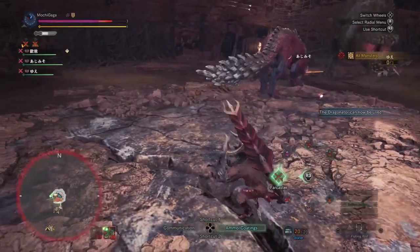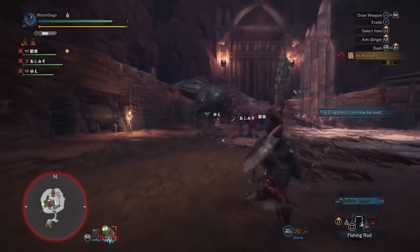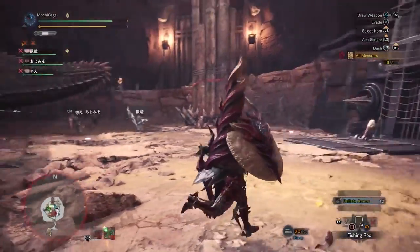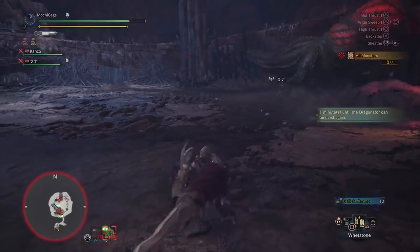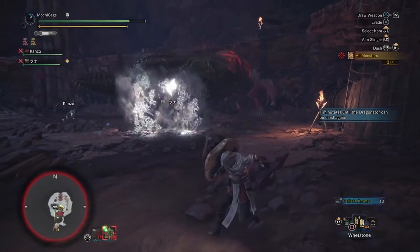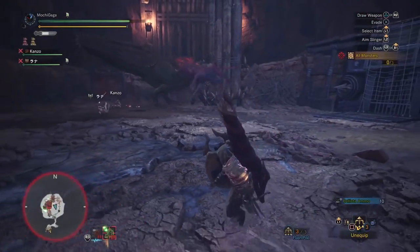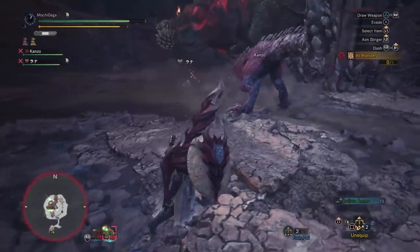If the two initial monsters are alerted to your presence at the same time, the fight becomes trickier. Not only do you end up fighting two monsters at once — meaning you have to pay extra attention to watching your back — Diablos will also occasionally grab Odogaron with his sharp pickled teeth and use the poor monster as a bludgeoning weapon. On the plus side, Diablos's slams also damage the Odogaron trapped in his mouth, but it does serious damage to hunters hit by the attack as well. To cancel this dangerous combo, just throw a flash pod in front of Diablos when he grabs Odogaron.